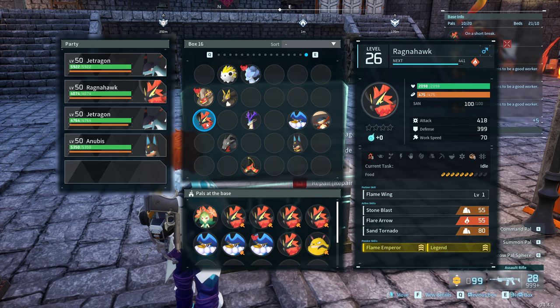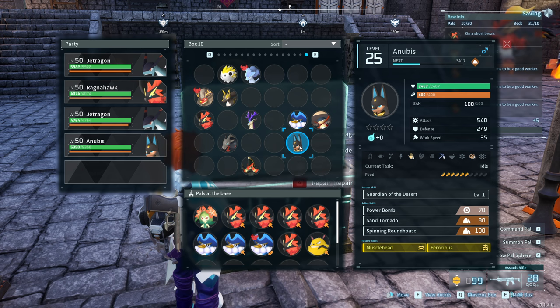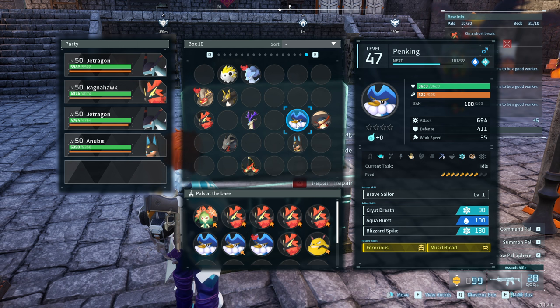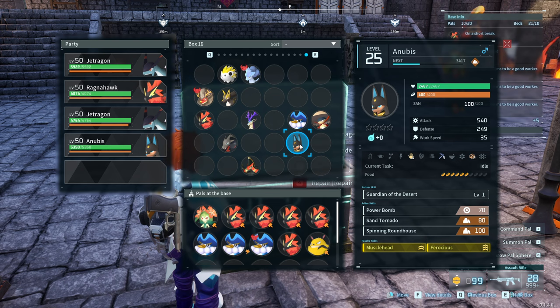We want to start from the ground up with Van Worm and Anubis. I took the Ragnahawk path to get Flame Emperor and Legend on my Van Worm. The Anubis side was a lot easier — just Musclehead and Ferocious. You could just farm Anubis to try to get those passives, but I had a Pen King with Ferocious and Musclehead and a Bushy with Ferocious, and combining those two gives you an Anubis.